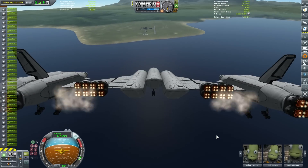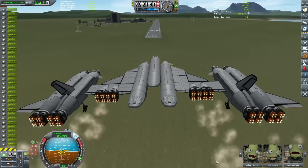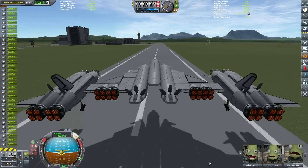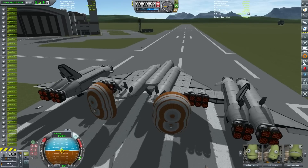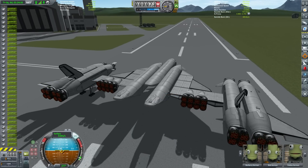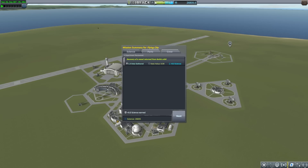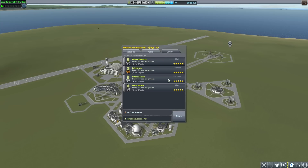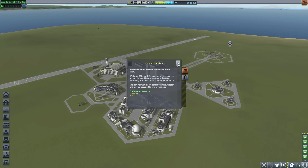We overshot the runway slightly, so we simply turn around, pop our engines back onto air breathing mode, and come back to descend onto the runway. Landing gear down, making our way down slowly. Touchdown! We bring out the parachutes to come to a full stop. Burberry, Bob, and Patos Kerman have successfully completed the maiden flight of this vessel. Because we recovered it from the runway, we get back 100% of the value of all the parts minus the fuel. All contracts completed, and we've tested out a great new single-stage-to-orbit space plane for future missions.